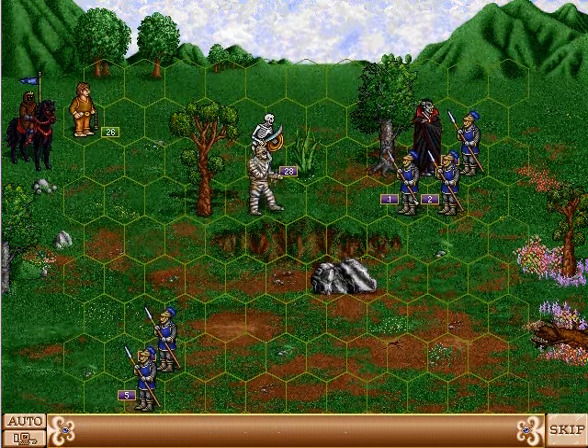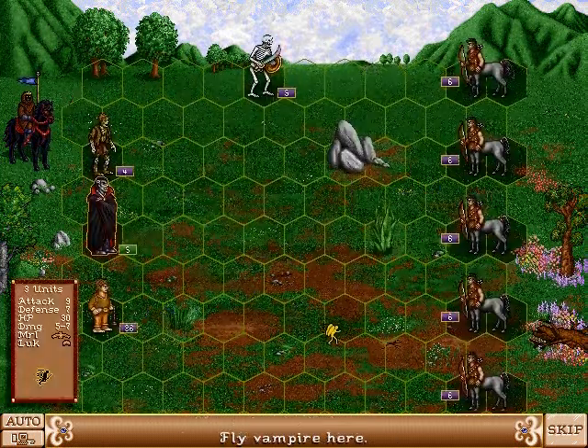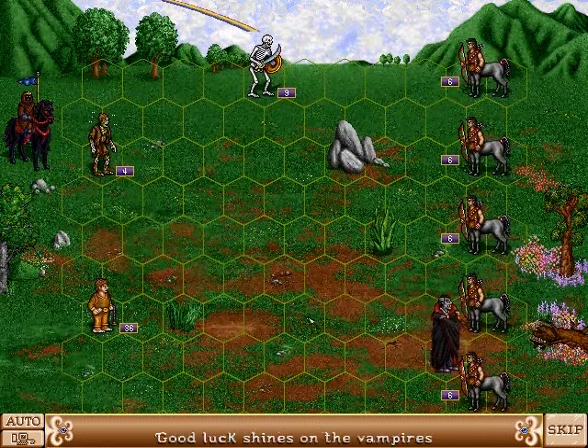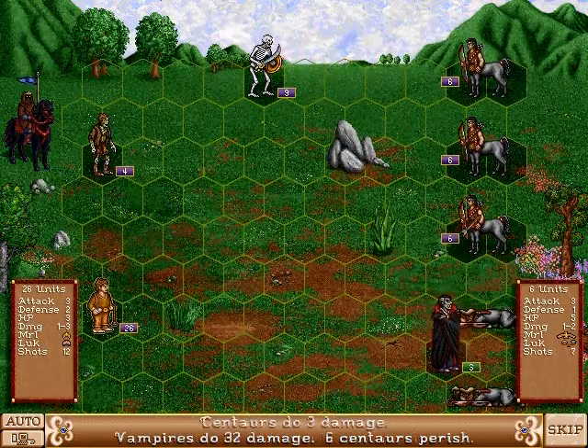Some units walk, which means they have to go around obstacles. Others can fly. And some have a ranged attack.